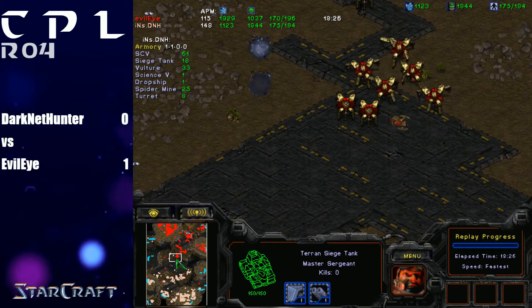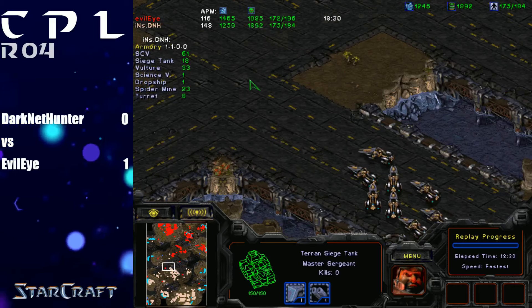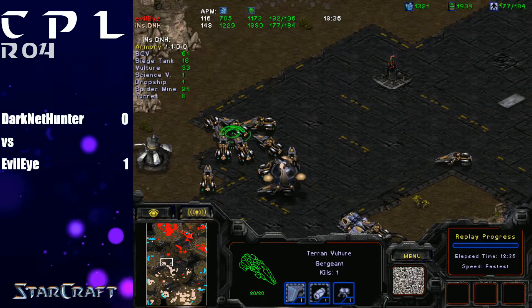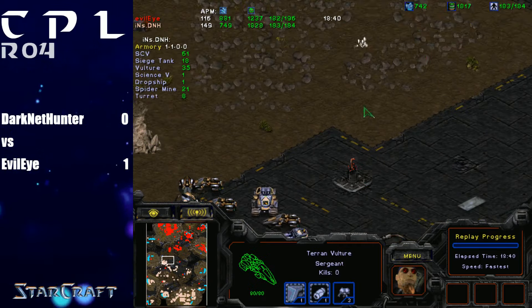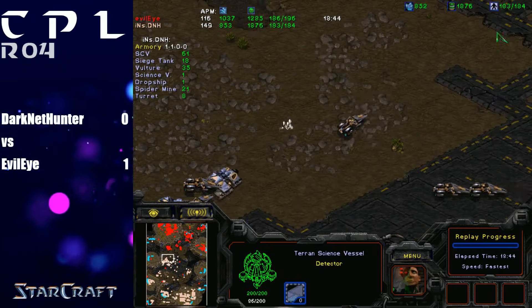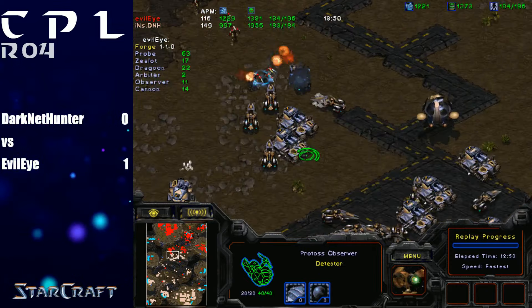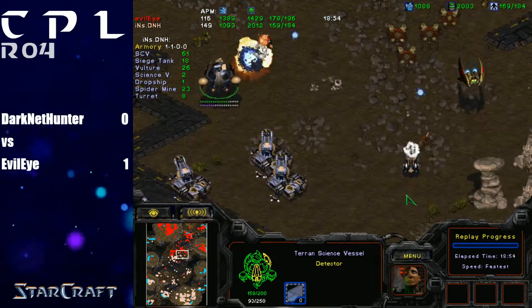His Zealot-heavy composition has forced D&H to be vulture heavy, but he's pushing through this narrow bridge. The observer placement is still just so beautiful — Evil Eye knows exactly what D&H is going for in this situation, so he'll be able to group up really quickly. D&H has his science vessel detecting the observers, but he's not really causing that many problems for the Protoss with it.